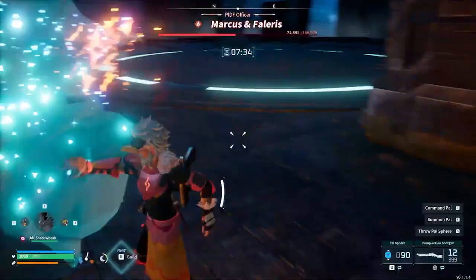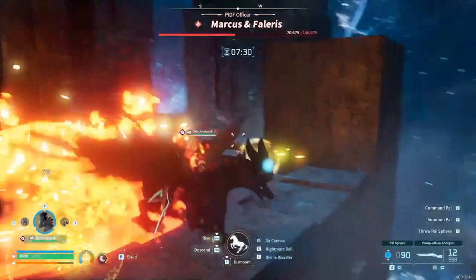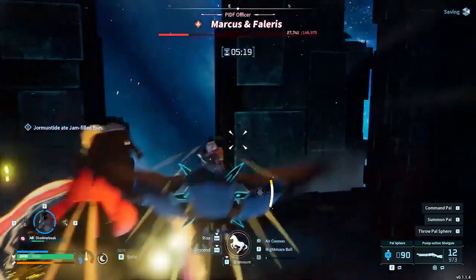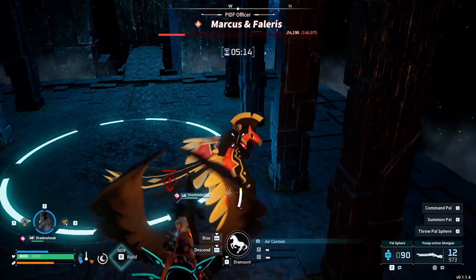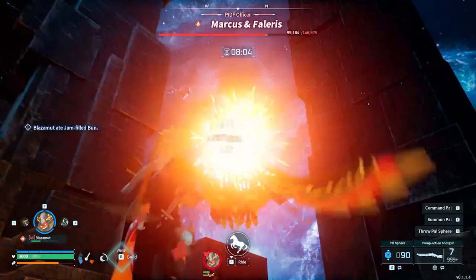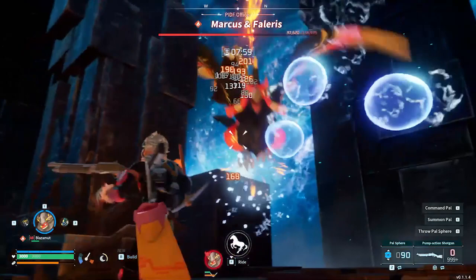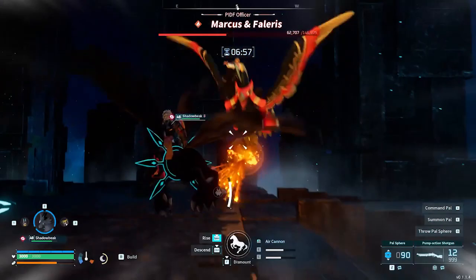There are some great flying options. Vanwyrm is a fire type that will therefore be able to take some hits, and the same goes for Ragnahawk. If you can get your hands on your very own Falaris, that's ideal. For this fight I brought Shadowbeak, mostly because he was my fastest option and Divine Disaster deals absolutely crazy damage even neutrally. You'll also need a strong weapon — I farmed the Suzaku alpha boss in the desert south of Marcus's tower for the legendary pump shotgun schematic. You can also farm Blazamut in the western volcano area for the legendary assault rifle schematic, and if you're high enough level you can farm Jet Dragon for the legendary missile launcher schematic.